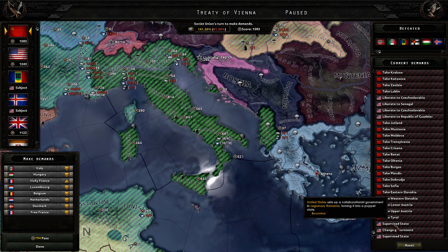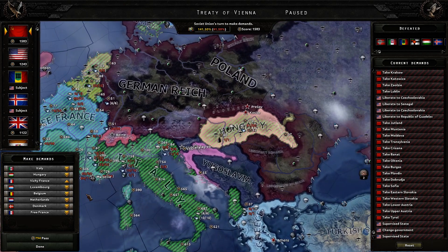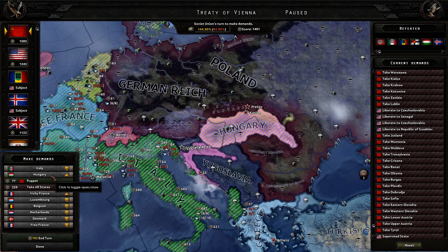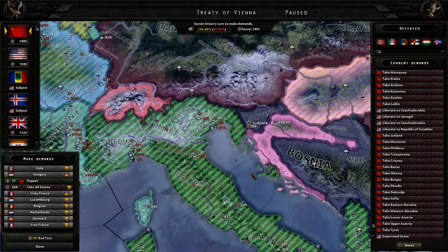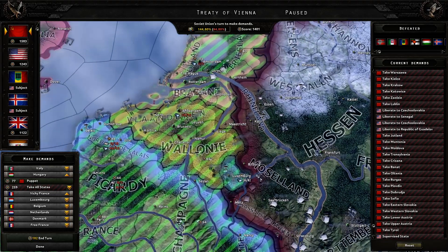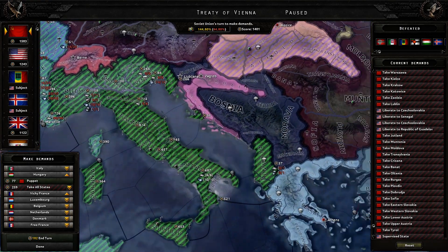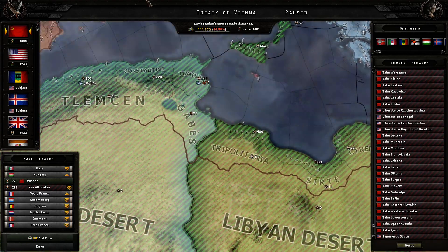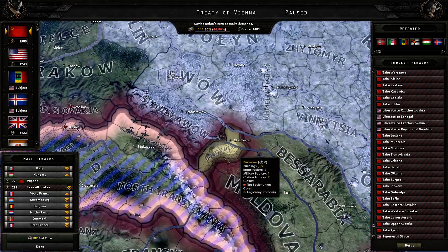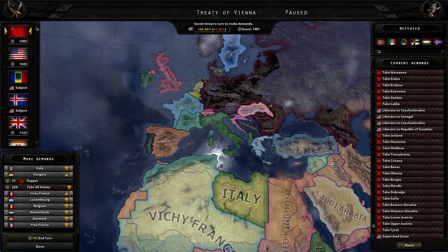What did the Americans do? Change government — yeah, that does make sense. We've got Free France, we've got Hungary there. We are puppeting Hungary. We could take Albania — that makes some sense. We've got Luxembourg down there with a little bit of steel. Belgium — how much are you costing? Sounds like a lot of points. That's a democratic Romania now — well, that's kind of funny. What else do we want to do then?